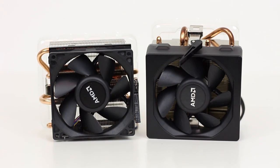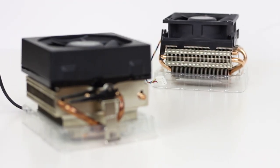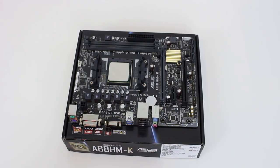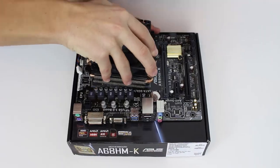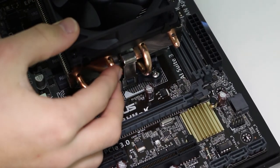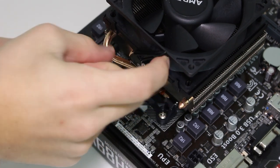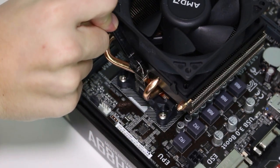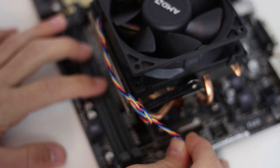Next is the installation of the CPU cooler. You could do this with the motherboard in the case but it's easier to do it now. Stock coolers are an absolute breeze to install, especially compared to third-party counterparts. The thermal paste comes pre-applied and creates a nice thermal bond — no need to remove it and add your own. Align the two metal brackets on either side of the cooler to the plastic brackets on the motherboard socket and pull them over, then take the plastic arm and pull it over to clamp the cooler down. Finally, plug the cooler cable into the white fan header just above the CPU socket. Tie any excess cable in a loose knot.